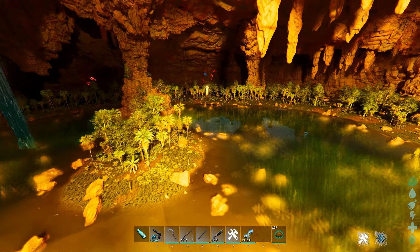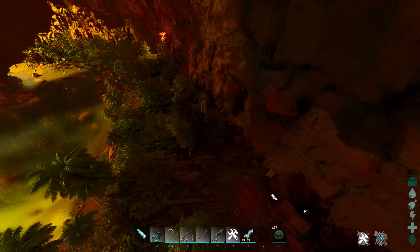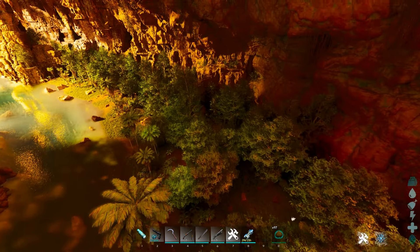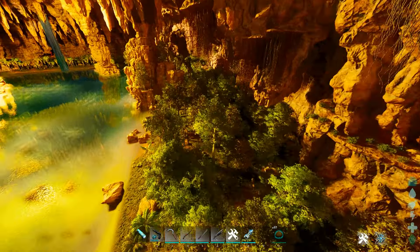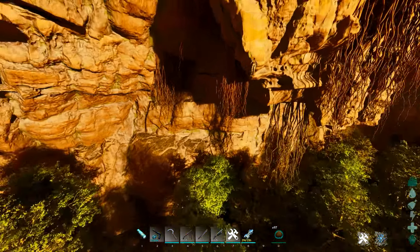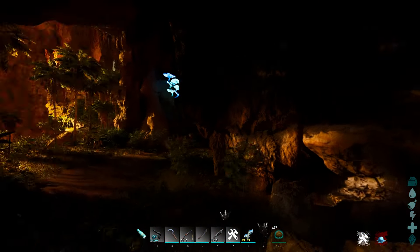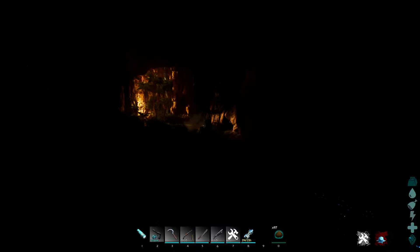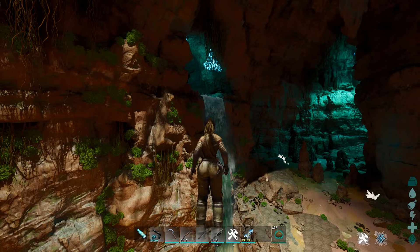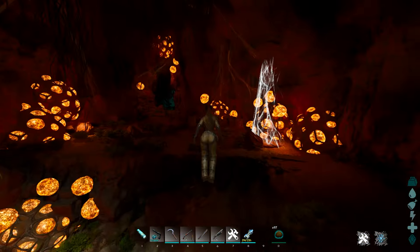Every resource you could possibly need is in here — there really isn't much you need to change. It's literally a map inside of a map, which is why a lot of people love The Center. There's things like this underground ocean bubble, and then there's also a floating island. This map as a whole is absolutely fantastic — probably one of the most popular maps in the game when it got released, because it was unique. This is another cave we're heading into, and it's just got crazy stuff all over the place. The chambers you can build in here are just a joke.